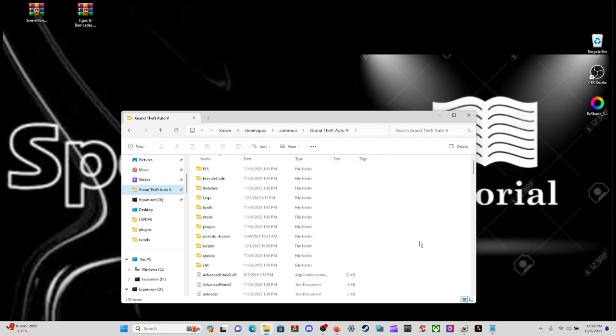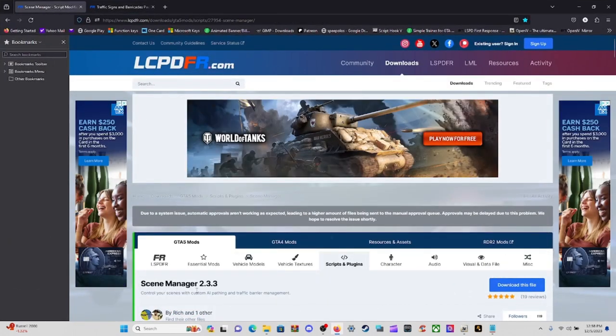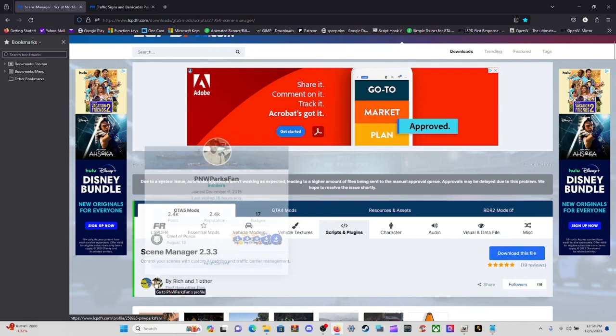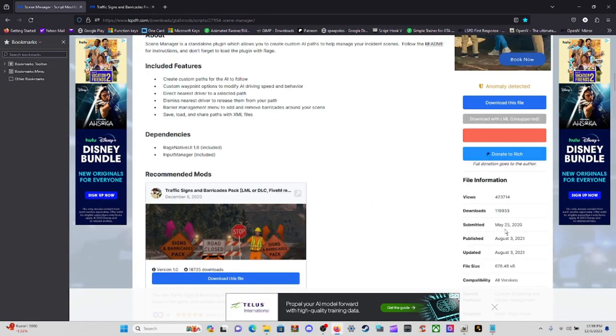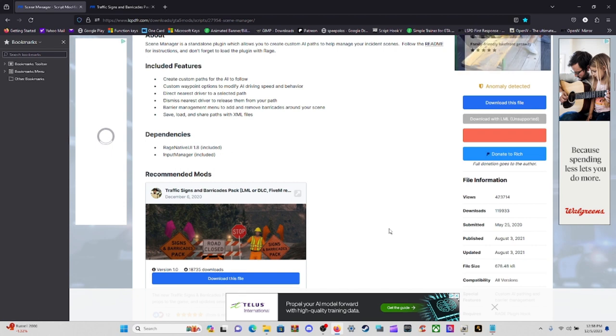Let's open up the first link below, which is Scene Manager 2.3.3 by Rich and PNW Parts Fan. This was last submitted May 25th, 2020 and updated August 3rd, 2021, but it still works for the current version 3028.